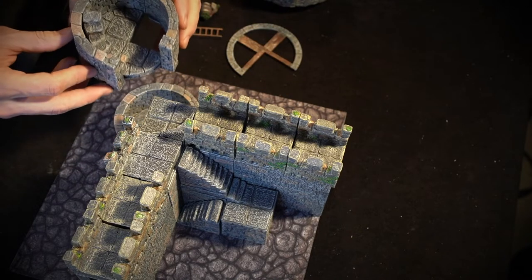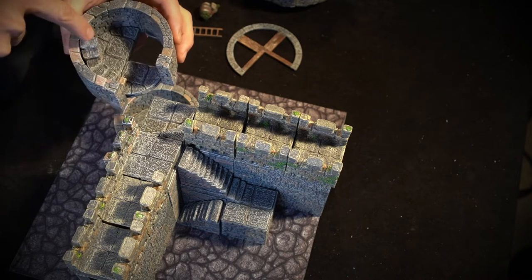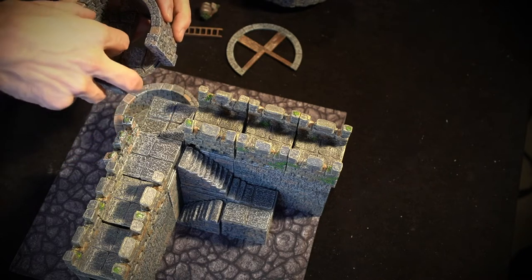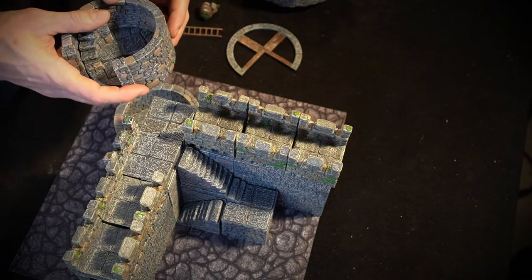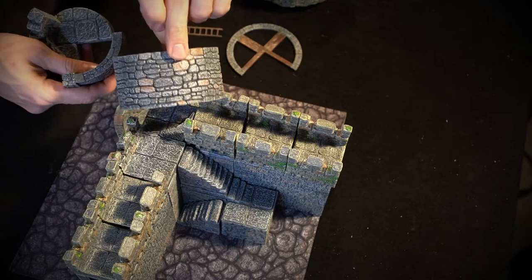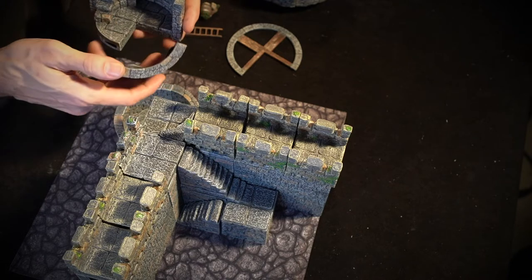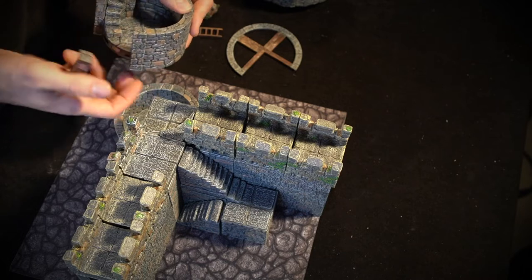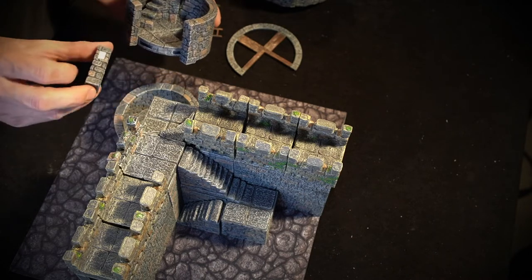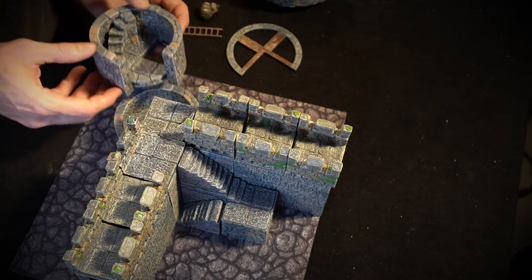Down below we have another three-quarter piece with a hole down for stairs and some cool little spiral stairs in there to get you up and down. This level has a big half-inch solid wall and a quarter solid. It also has these little magnetic corner post pieces to fill the little gap.